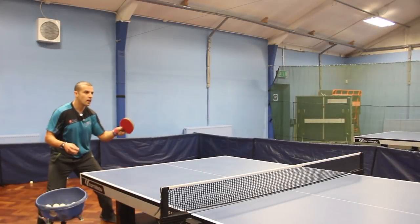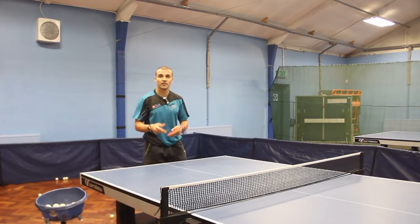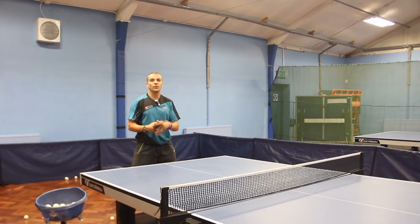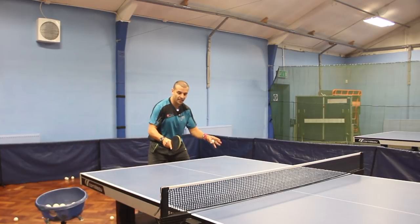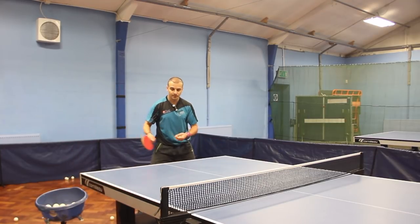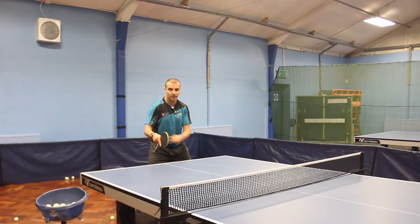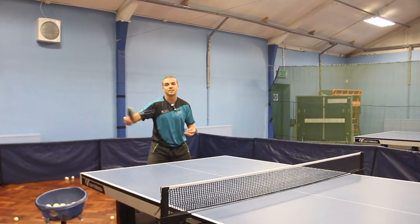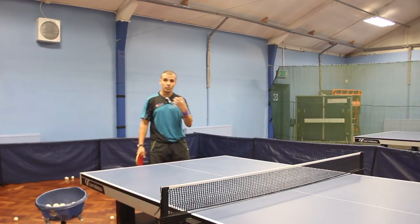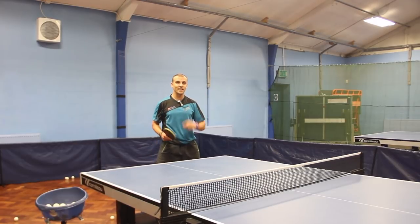When doing irregular blocking, first you must have a good recovery position. You want to cover around 30% of the table with your backhand and 70% with your forehand. The second thing is to have a neutral position where the bat is in between the backhand and forehand zones — this allows you to play either a backhand or forehand. After each stroke, try to recover back to the middle. If you recover on one side it's a big distance to play another stroke. Over time, the more you practice, the more you'll start to read your opponent's body language and recover quicker.